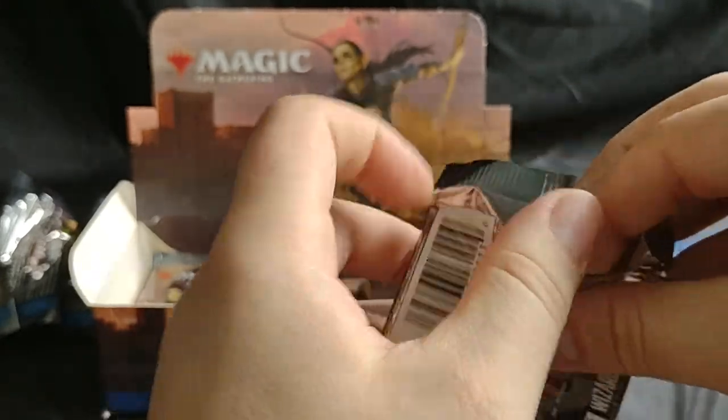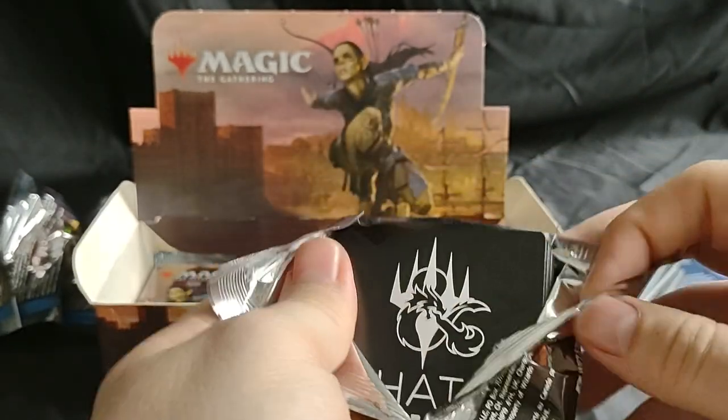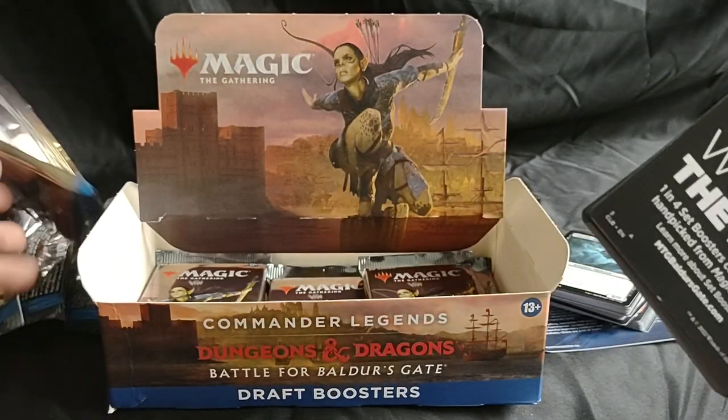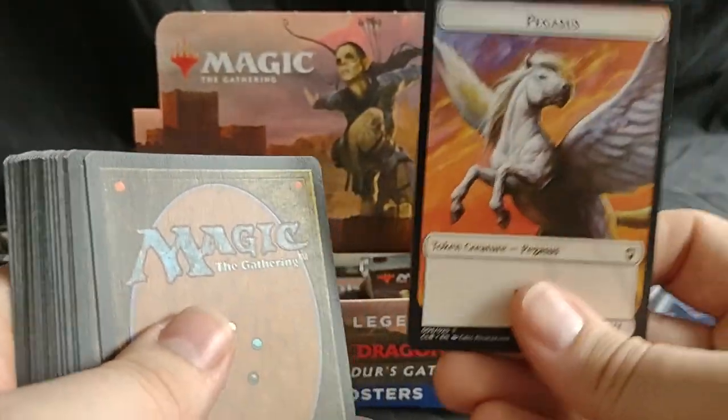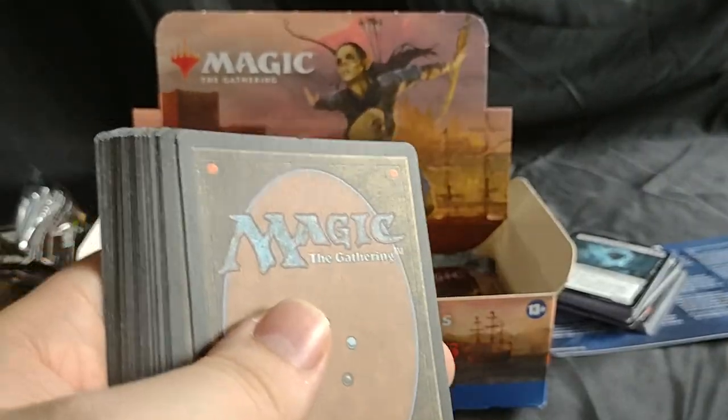I would say having 20 cards in a pack is a lot better than having like 6 or something, like normal Yu-Gi-Oh has. Got a Pegasus token — nice.